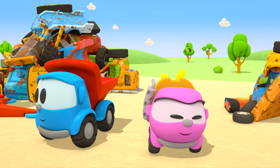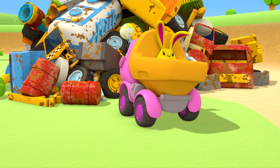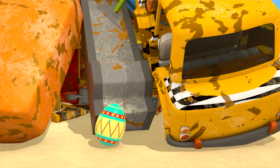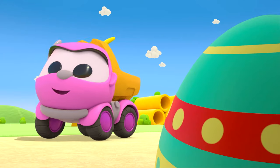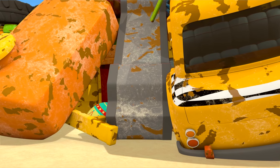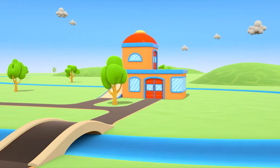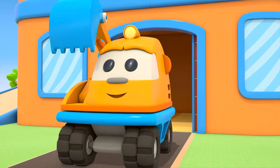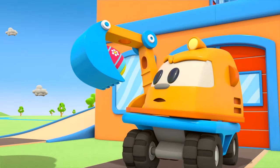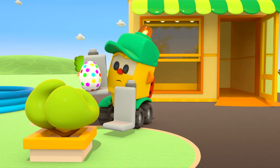Think where you're going to put the eggs. One egg here. One egg goes here. Leia didn't like where Leo hid the egg — too easy. That's better. They're all hidden. Excavator Scoop is coming out of the garage. Lifty has found his first surprise!